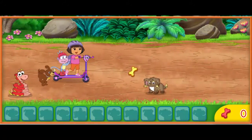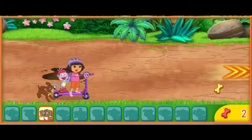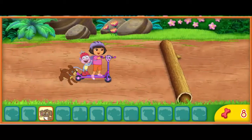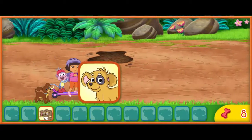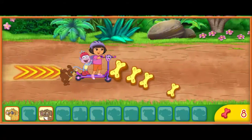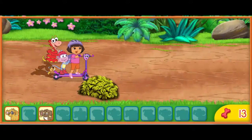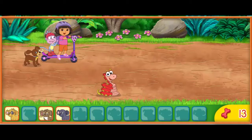Un perrito. Let's get that — it's one puppy. Un perrito. ¡Rápido! Now we're flying. Un perrito. Let's get that puppy. Two puppies. Dos perritos. ¡Rápido! ¡Wee! Un perrito. Let's get that puppy. Three puppies. Tres perritos.